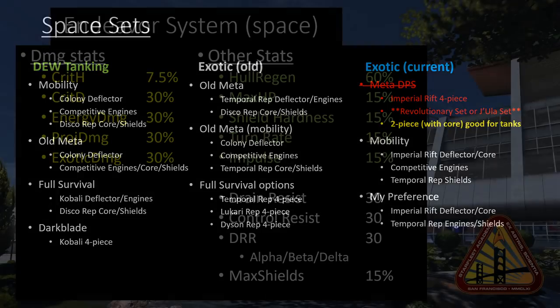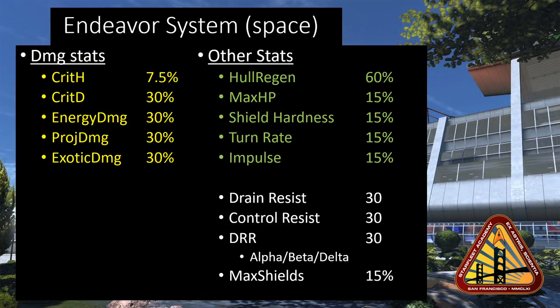My two preferred pieces are the Imperial Rift deflector and core with competitive engines and Temporal rep shields — that's what I personally like to use for my exotic builds.